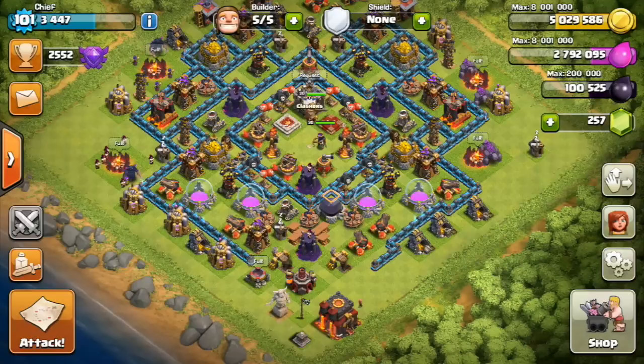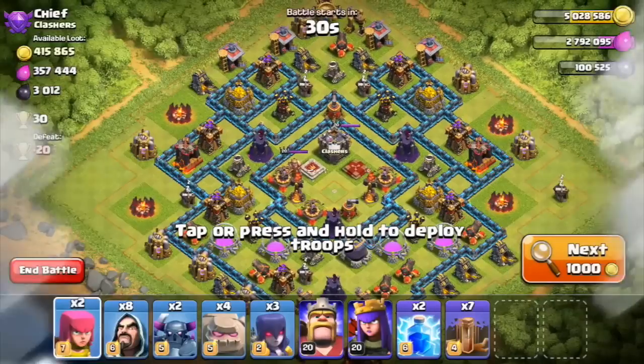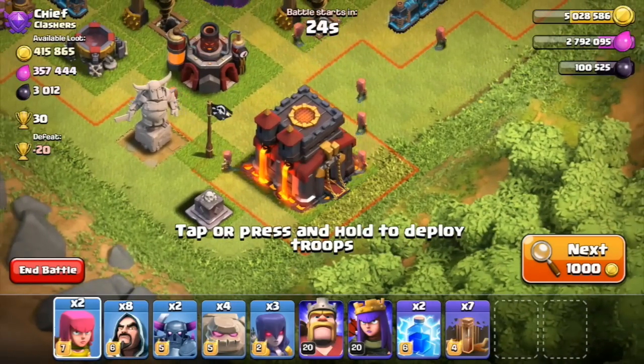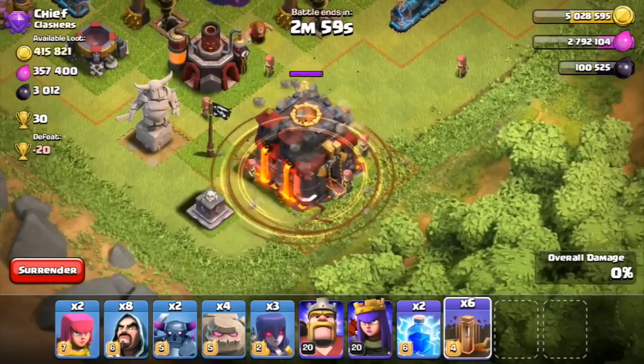So as we mentioned in the last video, spells now have a storage number. Dark spells only take up one storage space and regular spells take up two. You can see the image in the bottom right that the new dark spells look a little bit smaller, so they take up less room.